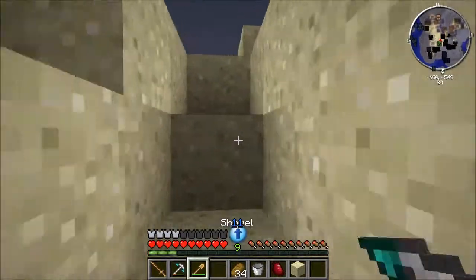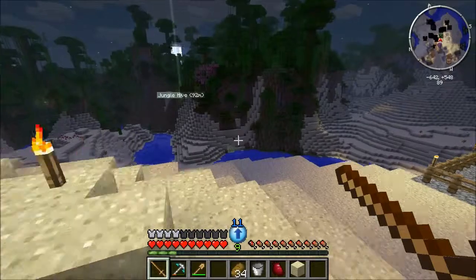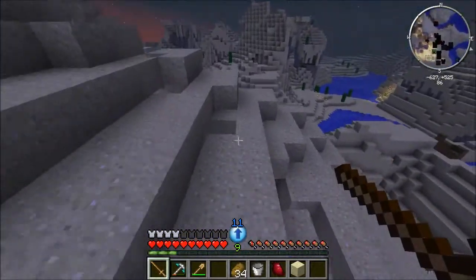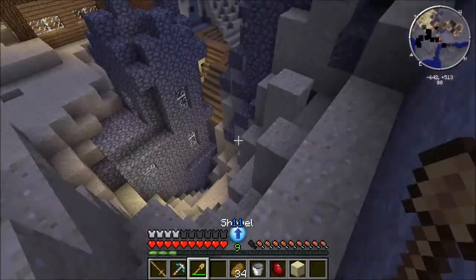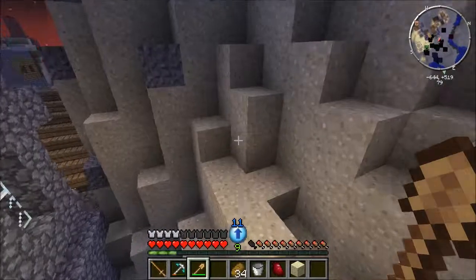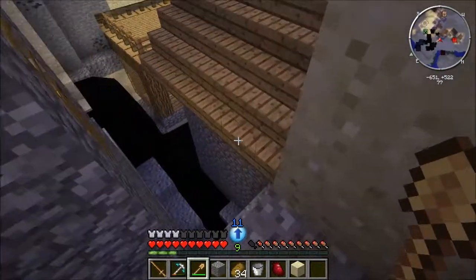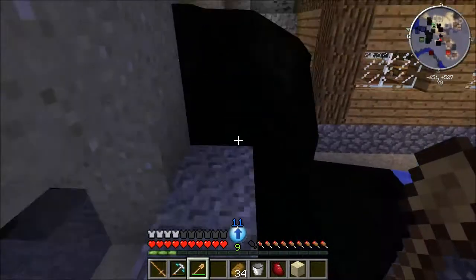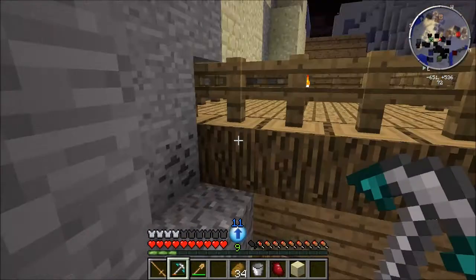Don't forget you can use cobblestone for wooden or stone rods, and you can use those on torches as well with coal. How do you make stone rods? Same way as sticks but with cobblestone — it gives you two. Four if you use smooth stone, but that kind of defeats the point if you're mining. Keep forgetting you don't have to worry about fall damage anymore. Oh, hello lava.